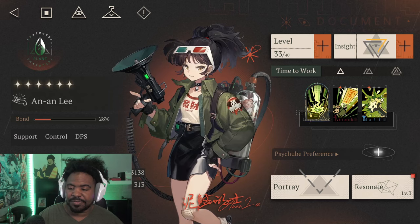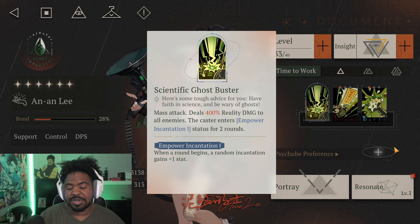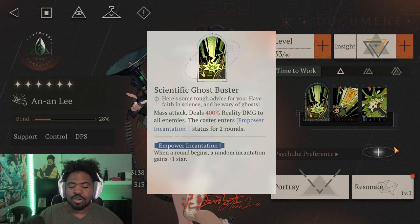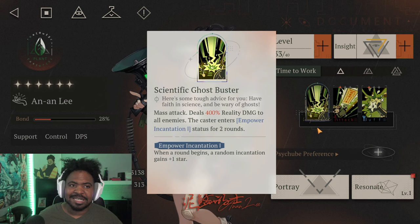Her ultimate, Scientific Ghost Bust, is a mass attack that deals 400% reality damage to all enemies. The caster enters Empower Incantation 1 status for 2 rounds. When a round begins, a random incantation will gain plus 1 star. This is really powerful, especially if you want to use Anan Lee as a main DPS — it allows her attack to get a random plus 2, buffs to get upgraded, and you gain moxie with her ult while using less AP because the skill is already upgraded.